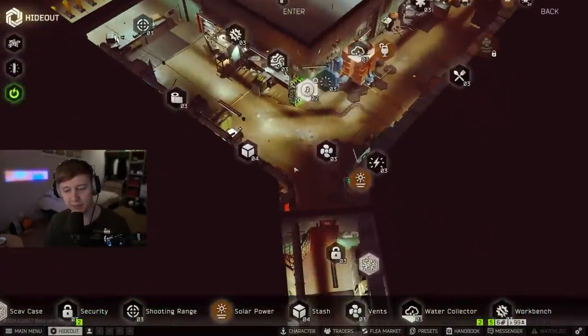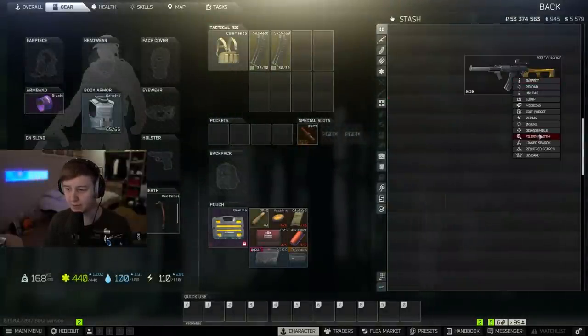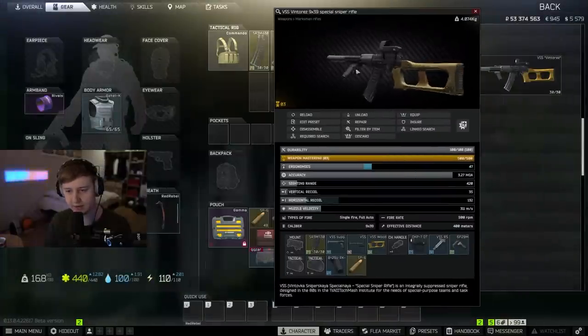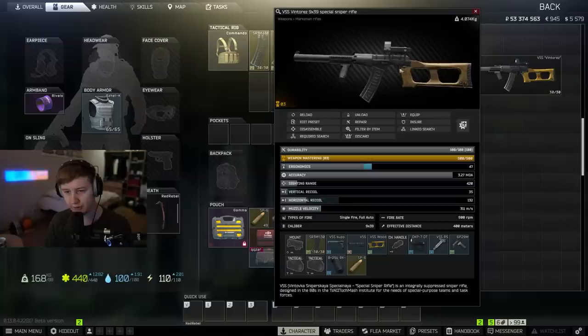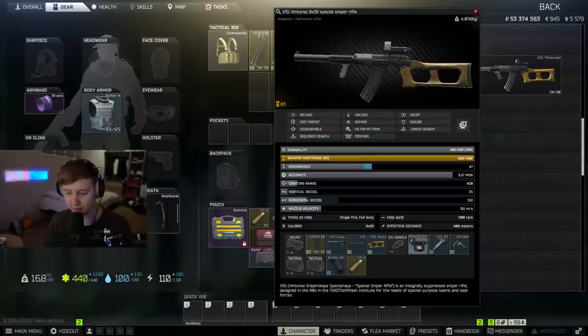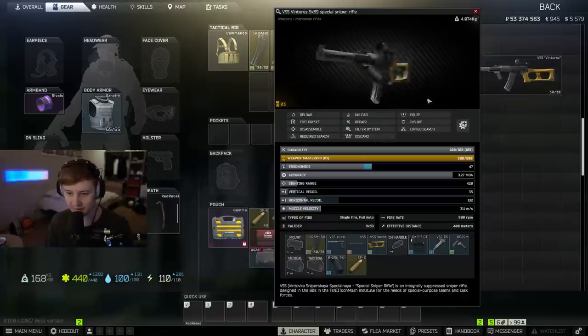And if you haven't played with VSS or VAL yet, now is the time. I would advise you to play with VSS because it's cheaper than VAL — it's 160k on the flea market. And this is my build: a foregrip and a cheap red dot, green dot in this case. You can also play with 20 rounders, that's totally fine.